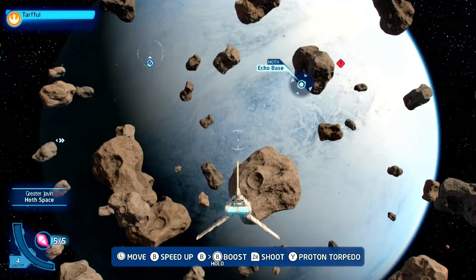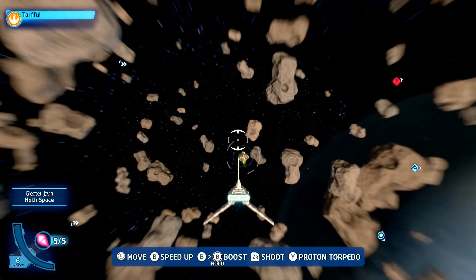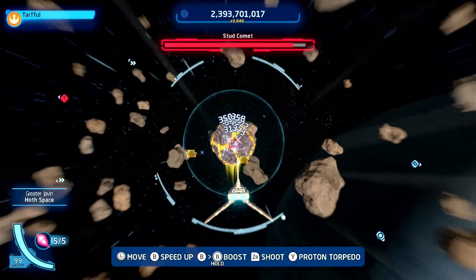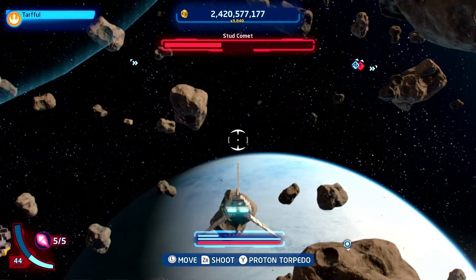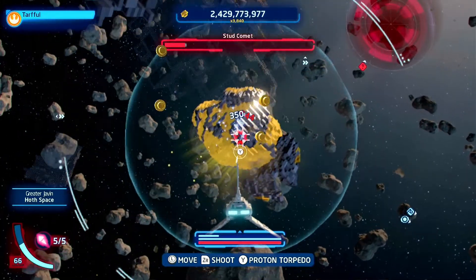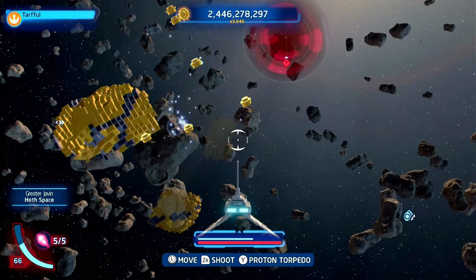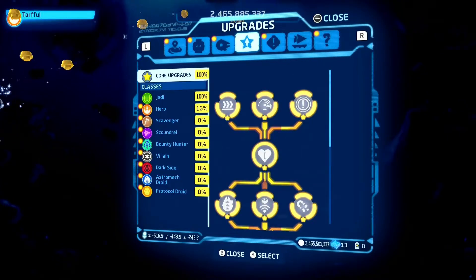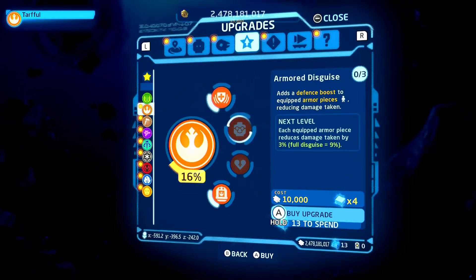Okay, we're back on Hoth. What is this? Oh, another space battle. Let's grab this stud comet and then we'll do the race. I'm going to purchase some upgrades with all these studs and some of the cyber bricks I found in this episode. Then we'll work on the race and end the episode. We have 13 bricks.